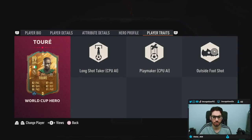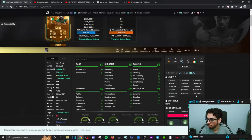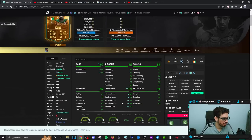In-game player traits, Yaya Toure is working with the long shot taker, outside foot shot traits, as well as the playmaker traits. In-game attributes, the card is going to have 88 acceleration with a 92 for sprint speed. He is already base lengthy, so when you give him the shadow chemistry style, he's going to be working with the 88 and 92 while being improved in the defensive area.